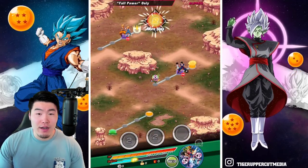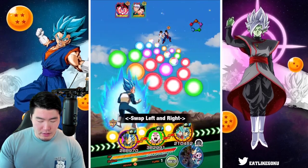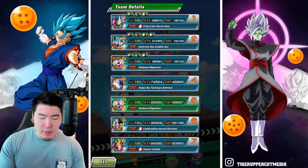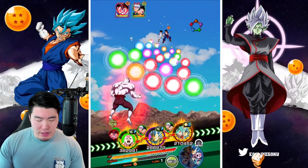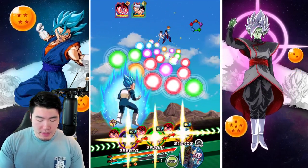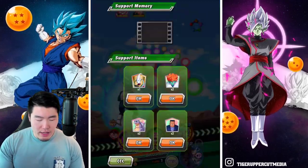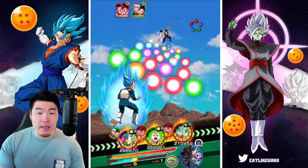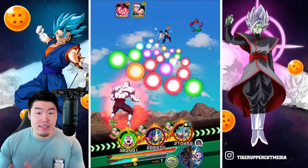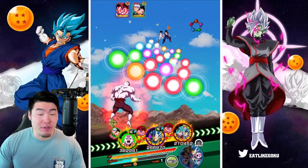Second fight looks like we have Gohan and Videl, and Goten and Trunks. So we're going to do Blue Boys — actually, maybe we float the Blue Boys. Let's do SSBE and Jiren because their defense is just so good. Let me think about this for a second. I'm going to pop an Icarus first, and then I think I'm going to put Jiren in the first slot. Not because he's going to be a better tank — obviously SSBE Vegeta is going to get more damage reduction — but I want Jiren to actually get more ki from taking those hits.